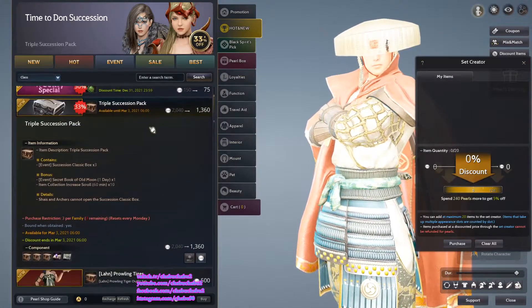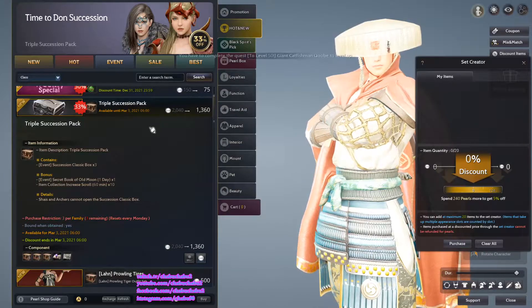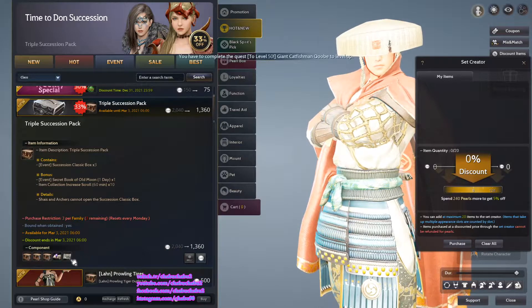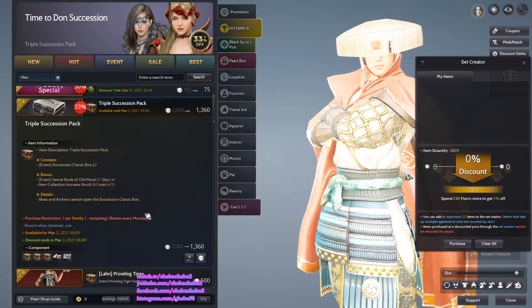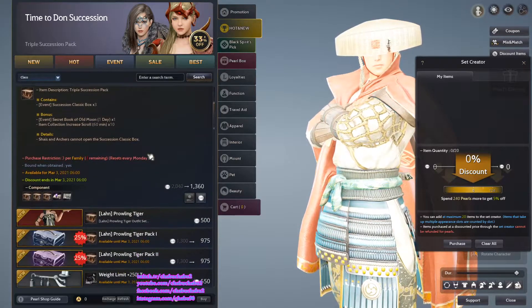Triple succession pack, 1,360 pearls. Comes with a 1-day secret book of old moon and 10 item collection visuals. 3 purchases per family, resets every Monday.